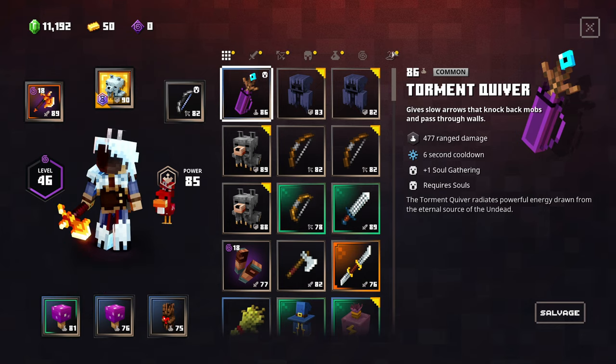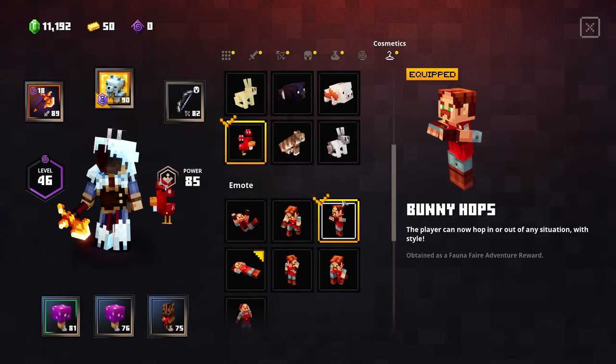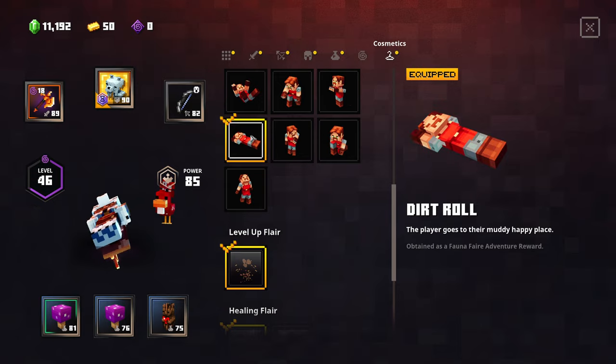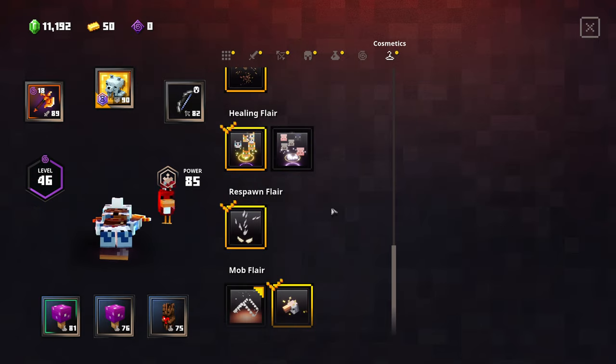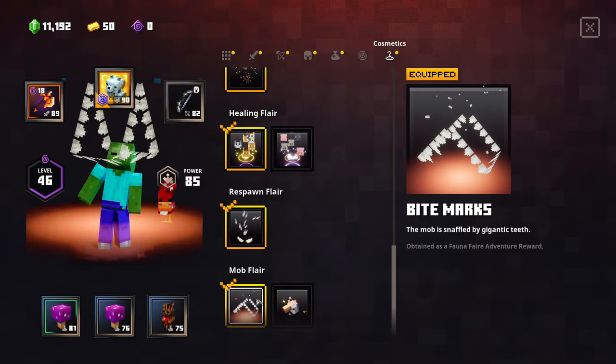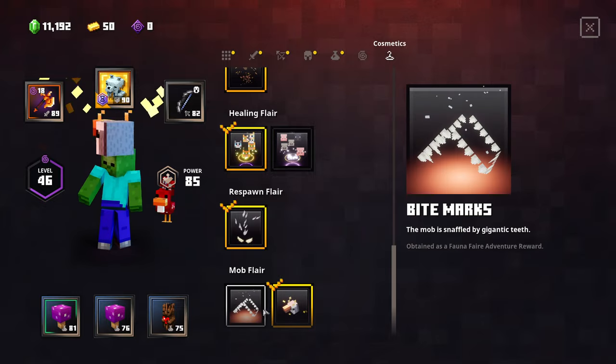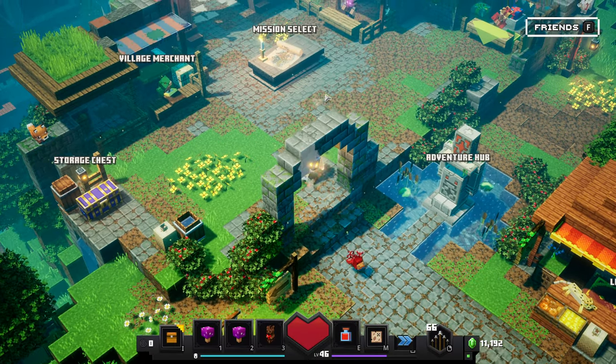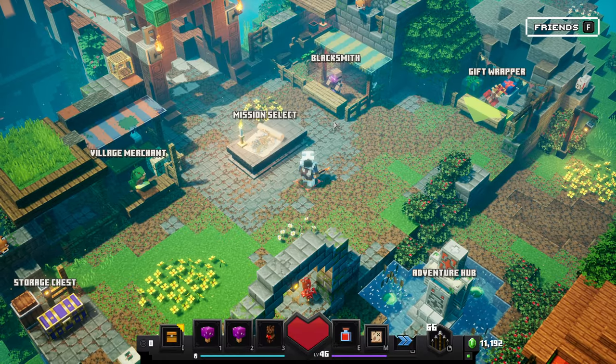I might actually get the bite marks put on real quick. I think that's the dirt roll. Kind of weird, but alright. I think it's the mob flare. So let's go ahead and do that. It's a little better than this one anyway. Alright, so let's go ahead into our stuff.